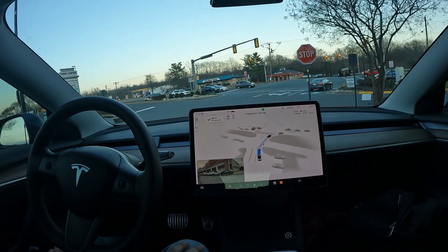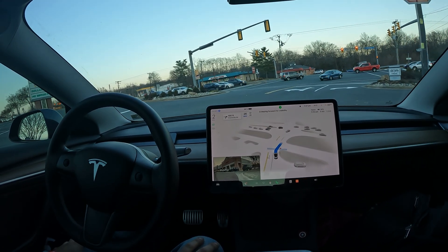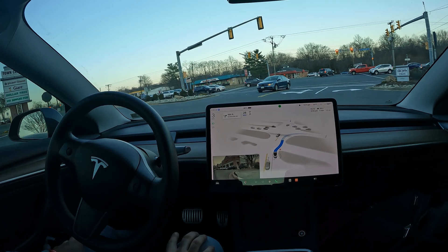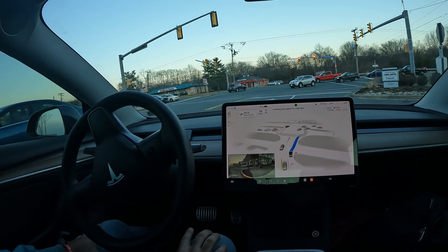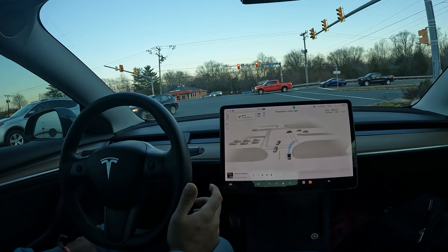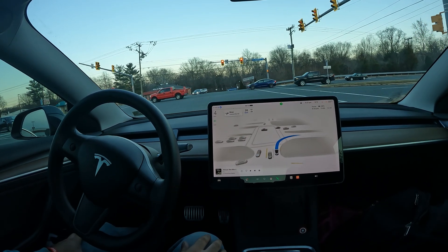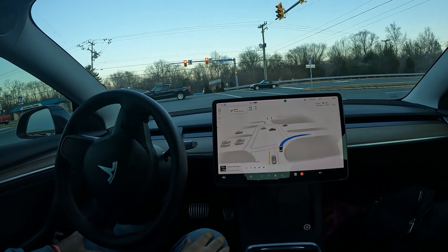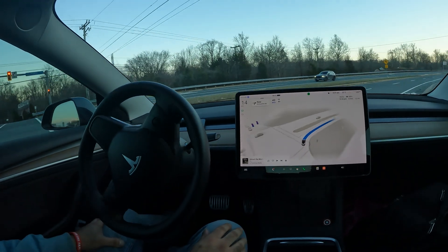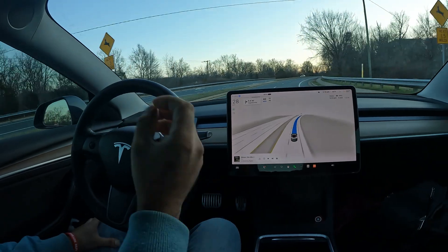Now we're looking to stop at this stop sign, then we need to get to this light and make a right. Still no input, not even a press of the accelerator. With a little bit of a nudge — naturally I'd like to press the accelerator — but it figured it out and got me out of the shopping center, took a right, did a really nice job.